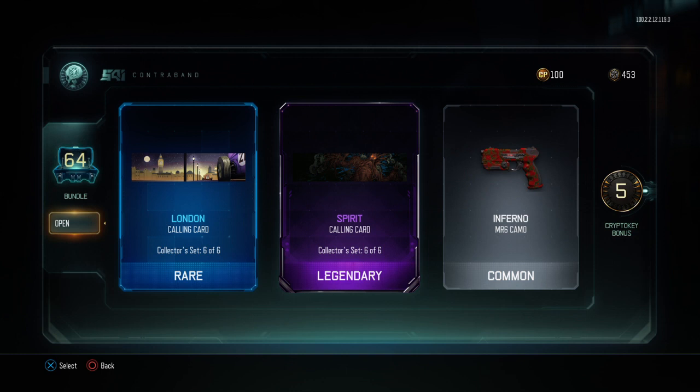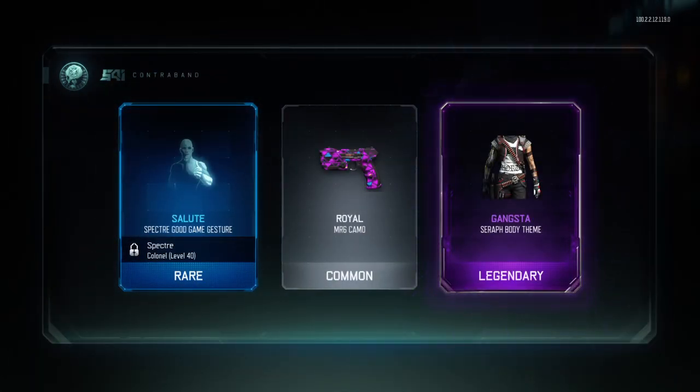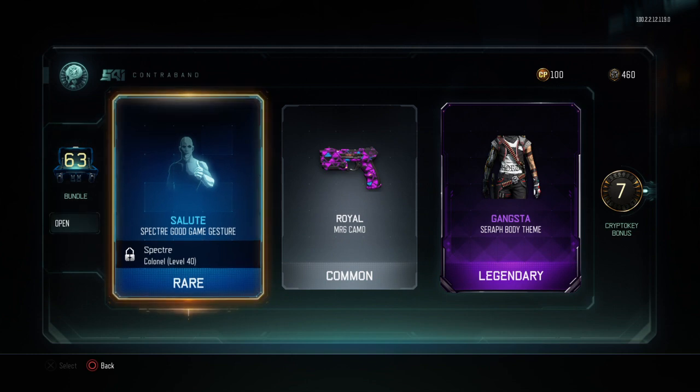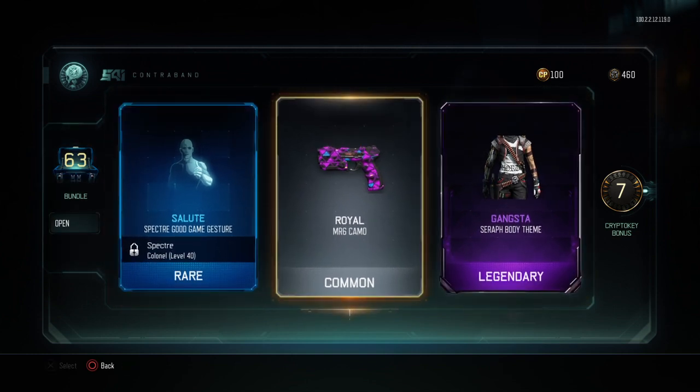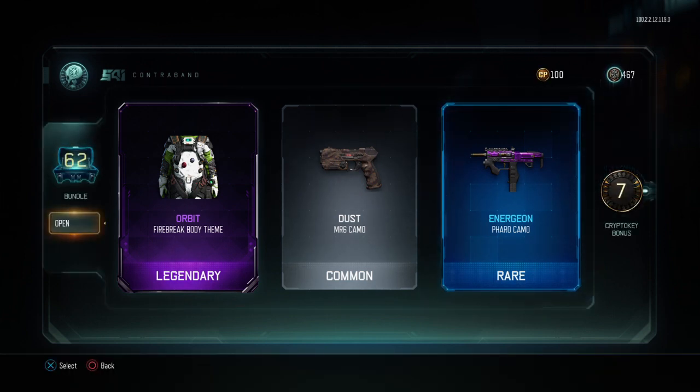We actually got a calling card that we didn't have — interesting. Black Ops 4 did the supply drop system better than this, because these big box bundles aren't dupe protected. At least in Black Ops 4 the dupe-protected reserve cases meant you wouldn't get duplicated gear, but here none of these rare supply drops are dupe protected. So all I'm getting is a bunch of dupes. If they were dupe protected, I'd probably get all six of the ranged weapons I want.